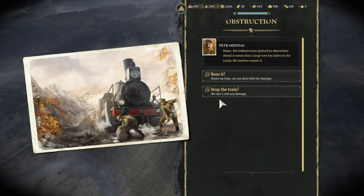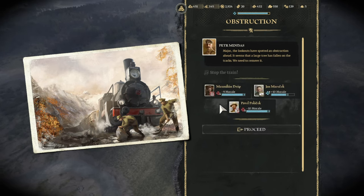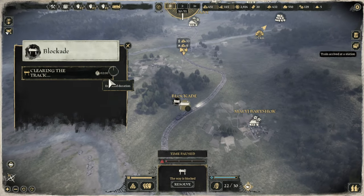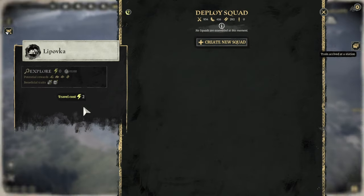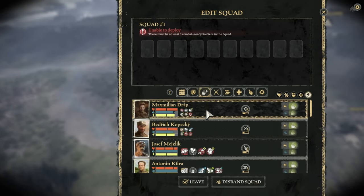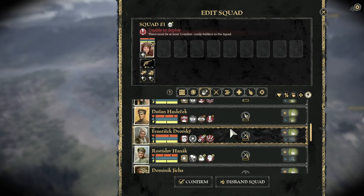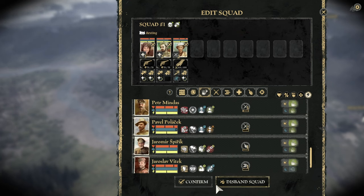Oh, there's an obstruction! Stop the train. There's an obstruction there - let's get that. I can send a squad out here, can't I? I need a burglar. There we go - I'll just send him with him.